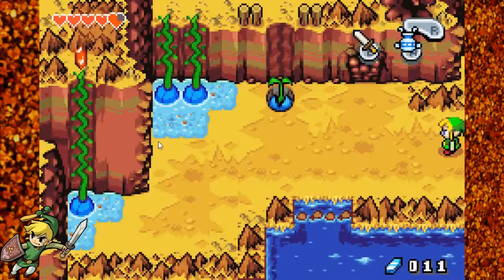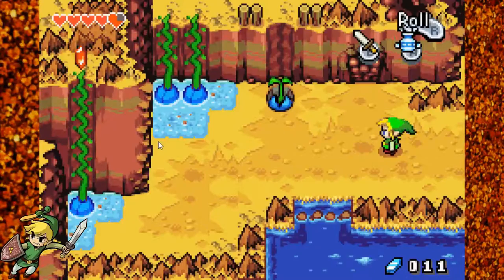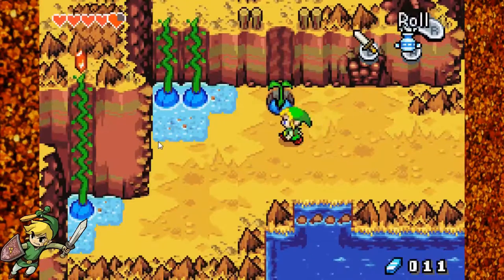Hey guys! Welcome back to the next episode of The Legend of Zelda: The Minish Cap. In the last episode, we made our way back to Castletown and we got the Kinstone Bag. We learned a new skill, the Spin Attack. And we have made our way towards Mt. Cornell's base. This time we will be climbing Mt. Cornell and making our way towards Millari.